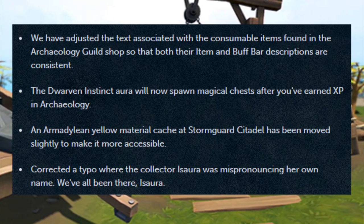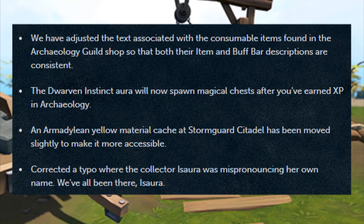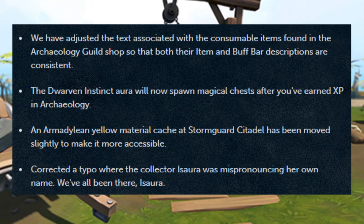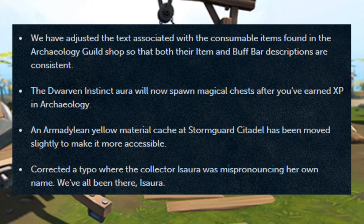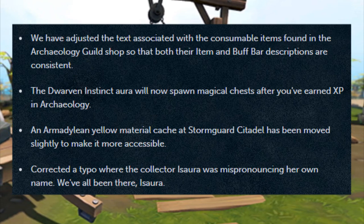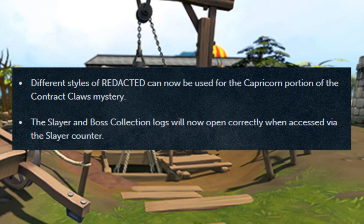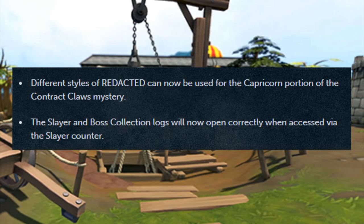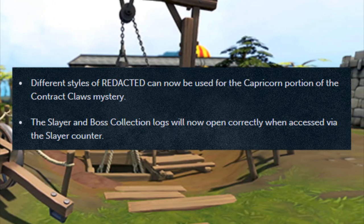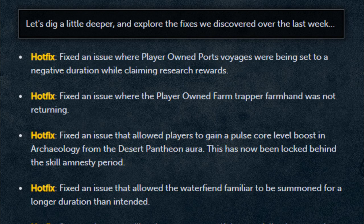Dr. Nabernik's Third Age Expert Research perk has been modified to guarantee an artifact after researching two hours or more, down from eight or more. Adjusted the text associated with consumable items found in the Archaeology guild shop so both their item and buff bar descriptions are consistent. Dwarven Instinct Aura will now spawn magical chests after you've earned XP in Archaeology. An Armadillo yellow material cache at Stormguard Citadel has been moved slightly to make it more accessible. Corrected a typo where the collector Isara was mispronouncing her own name. Different styles of redacted can now be used for the Capricorn portion of the Contact Clause mystery. The Slayer Emboss collection logs will now open correctly when accessed via the slayer counter.